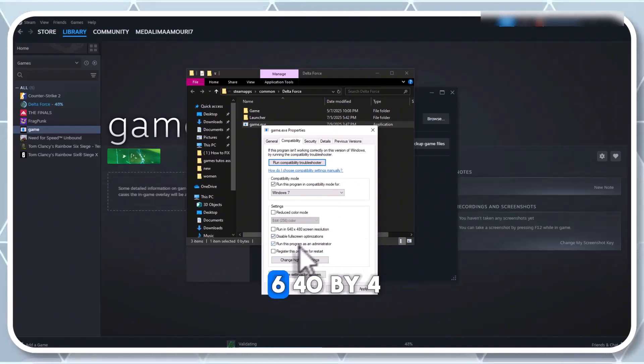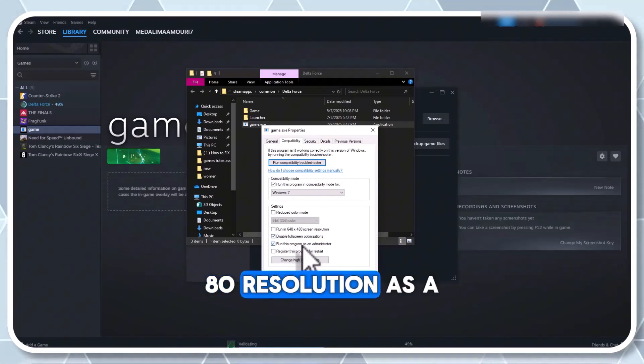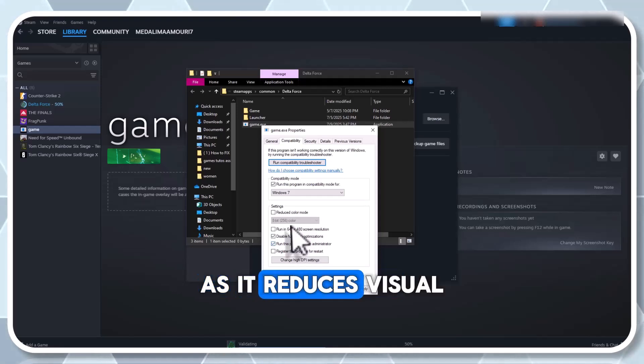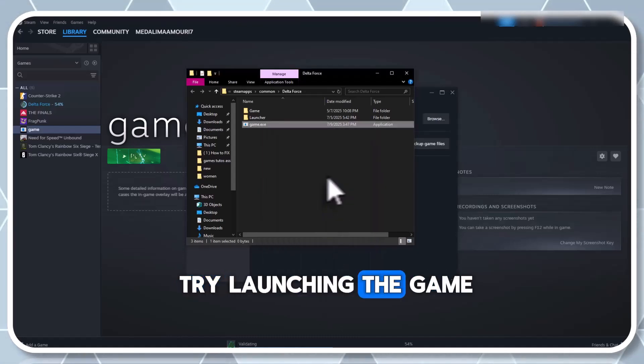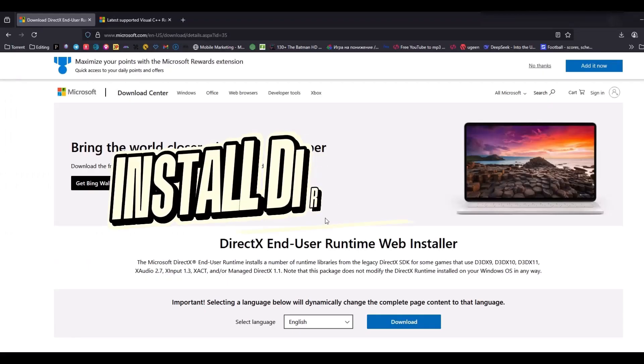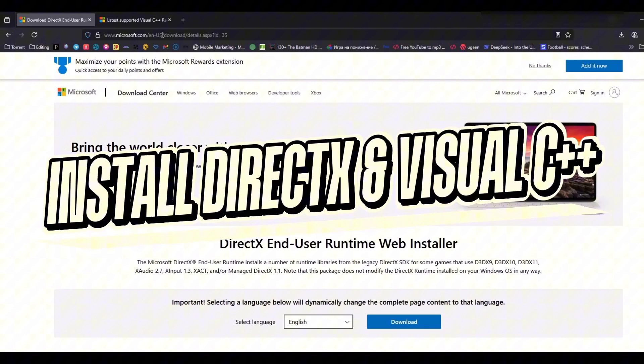Only use Run in 640x480 resolution as a last resort, as it reduces visual quality significantly. Click Apply and OK. Try launching the game. Step 5: Install DirectX and Visual C++ files.